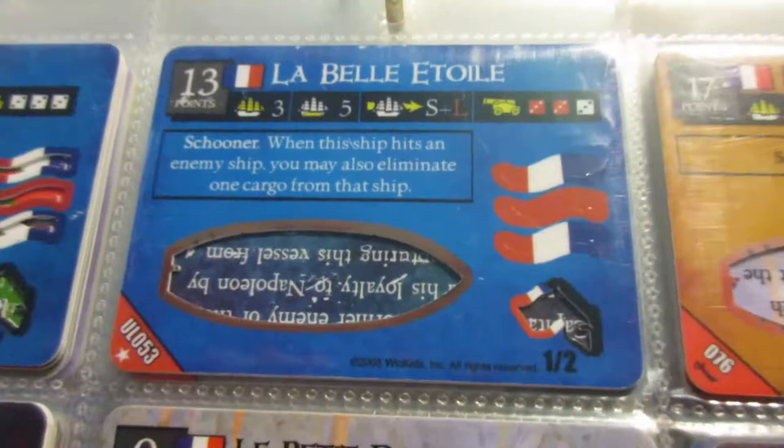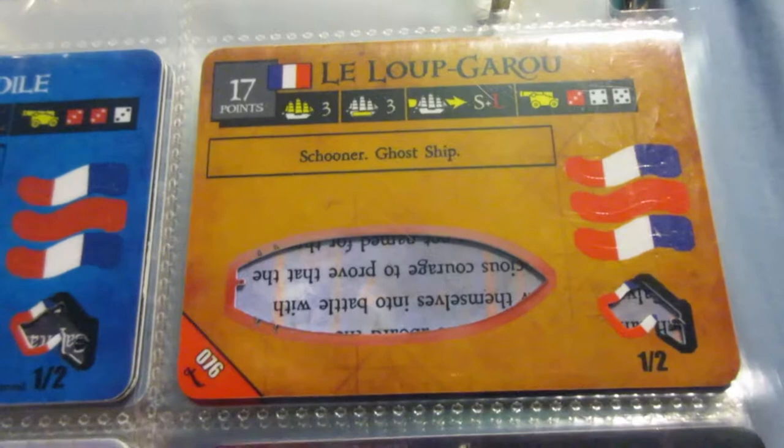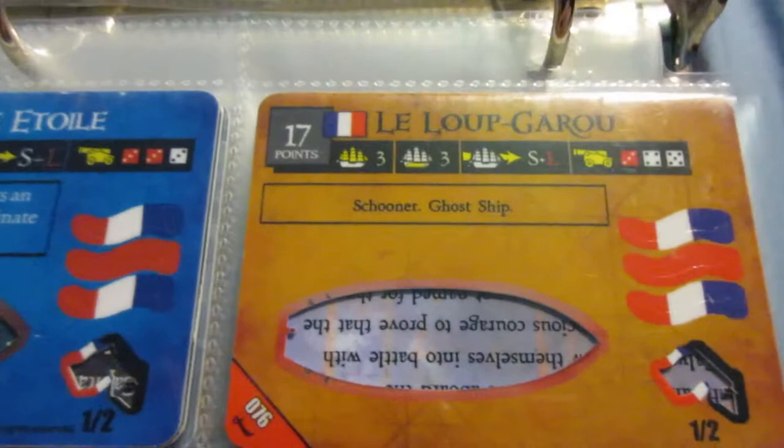This is one of the weirdest French ships - it has the ghost ship keyword, which is usually only on ships of the pirate or the cursed factions. Good speed, but it's really tough to figure out what to do with her, because she doesn't have the cargo to be a gold runner, but she also doesn't have the cannons to be a gunship. And she's wicked expensive because the ghost ship keyword costs a lot, even more than it should have probably. So it's not a very usable ship, but probably one of the most unique ships the French have.